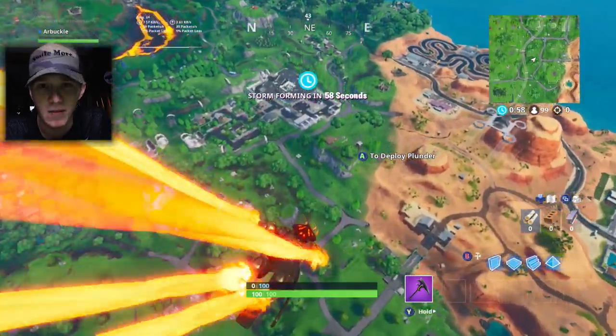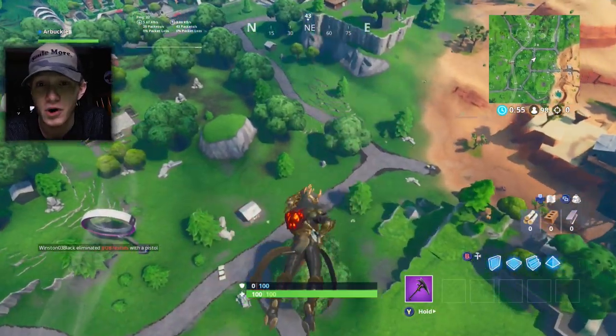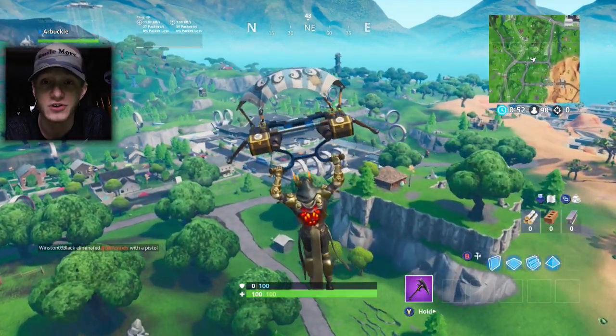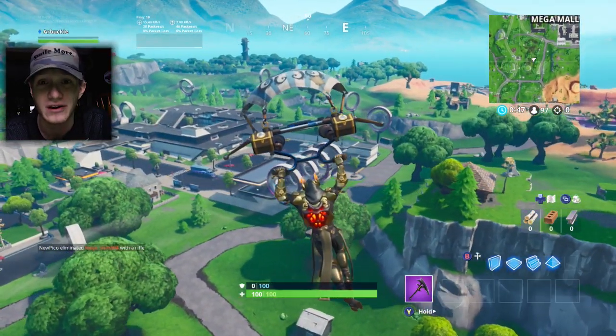Ride the Slipstream around Omega Mall as quickly and easily as possible. Now this is actually the second part in a two-stage challenge, so if you haven't done the first stage, you want to make sure that you do that first, or you won't be able to complete this part — that is to ride the Slipstream around Neo Tilted.